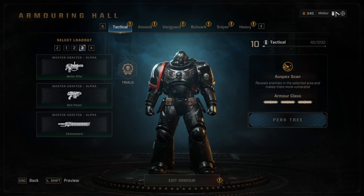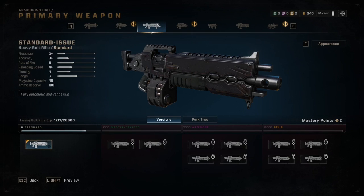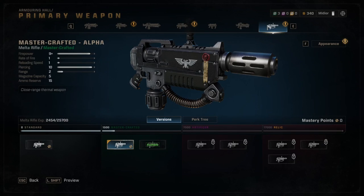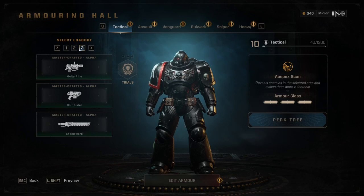Number 5: Tactical. The Tactical class has a lot of options for their primary weapon, starting with the Auto Bolt Rifle, the Bolt Rifle, the Heavy Bolt Rifle, the Stalker Bolt Rifle, the Bolt Carbine, the Plasma Incinerator, and the Melta Rifle. This class only gets one option for the secondary and melee though — the Bolt Pistol and Chainsword — while also coming with three armor slots. I've been starting out with the Stalker Bolt Rifle, but will change out to the Melta depending on the situation.